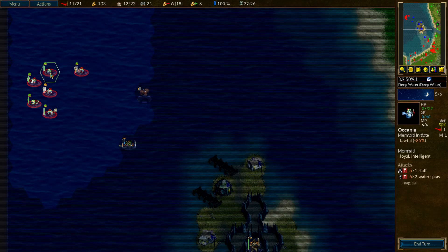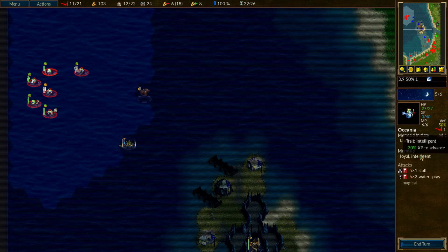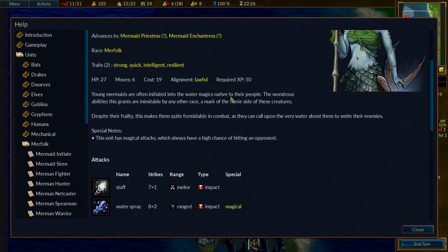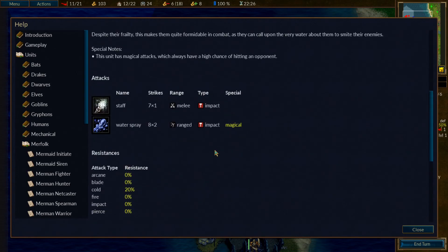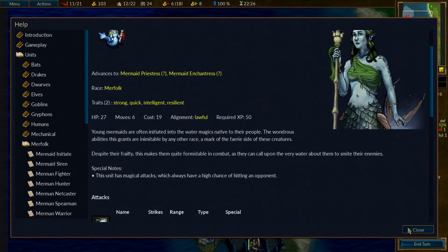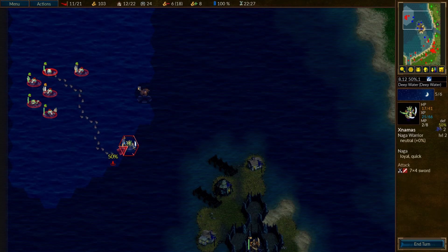We also have a mermaid initiate who is the Merman magic unit. She progresses to either a priestess or an enchantress. She has a staff attack and then a water-based magic attack — it's actually an impact-based ranged attack, which is kind of a surprise. So one thing we could do is move over with our new initiate and put some hurt on this Naga. We could really do some big damage and try for the kill. The other option is we could use our caster to try and kill the bat. The bat's going to be a lot harder to hit, so it might actually be wise to do this on the bat — then the only danger is the Naga warrior is going to be doing more damage. I think I'm going to go for the bat.